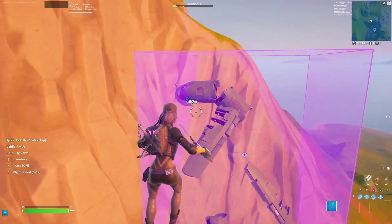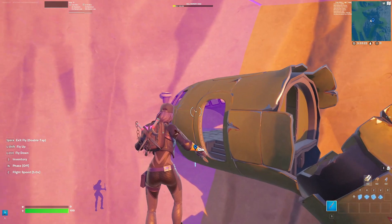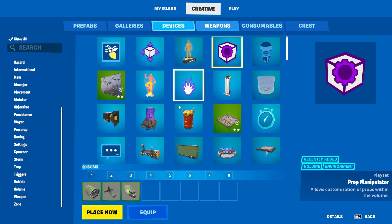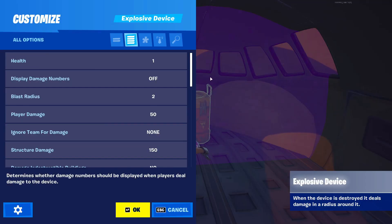Once you've placed the prop manipulator down, if you want your plane to actually explode when it crashes, you have to get the explosive device. These are the settings you need.